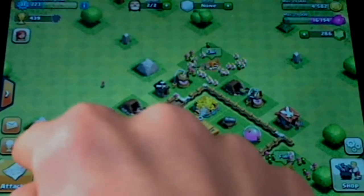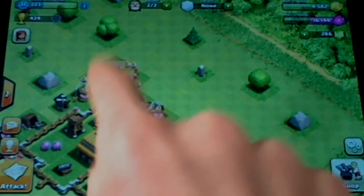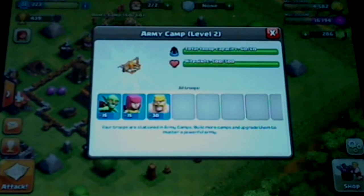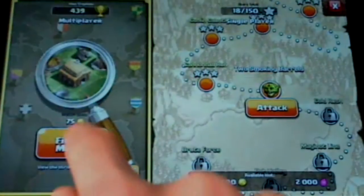We have more than 439 trophies. I wonder if that'll put us in a league - I think it will. Let us attack. Our army camps are full. I've also upgraded both my army camps to level 2, so now we can have a max troop capacity of 60. I have 15 goblins, 15 archers, and 30 barbarians. Let us attack.